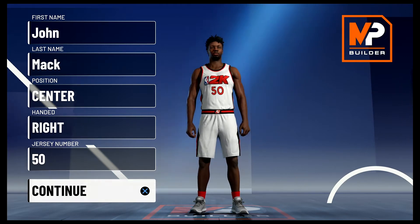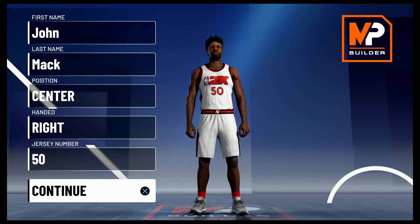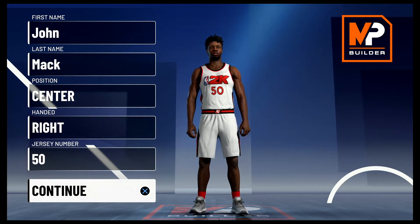When Hakeem got drafted in 1984, the Houston Rockets already had a really good center. Reigning Rookie of the Year Ralph Sampson was coming off a great college career and a first season where he put up 21 points, 11 rebounds, and 2.4 blocks per game. Unrelated, but Portland could have drafted the same position twice and got Jordan, but they didn't, and that's always going to haunt them.